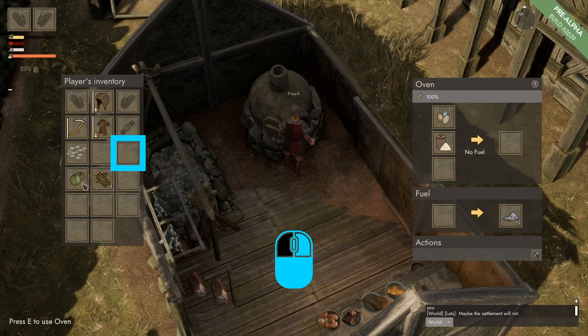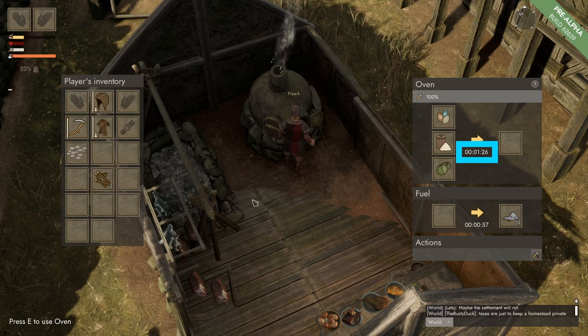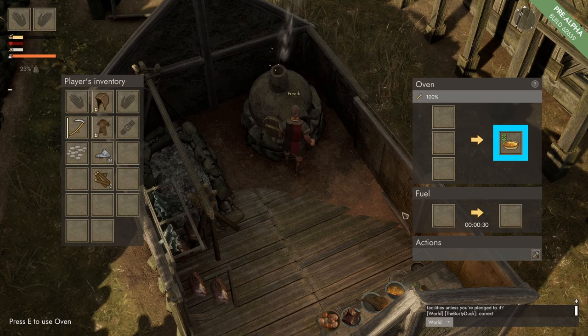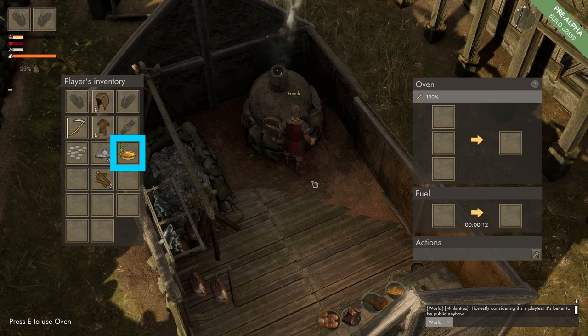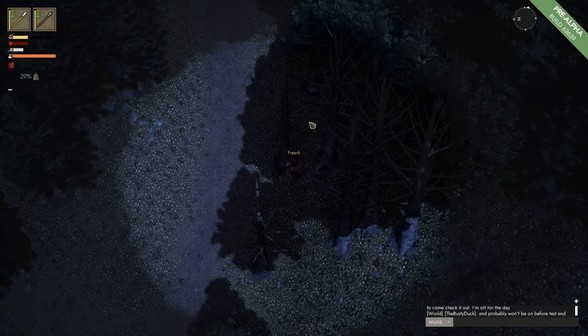We take these ingredients to our cookhouse, grab some fuel, come to our oven, and press E to open it. We put in the eggs, the flour, and the cabbage, then add some fuel. It takes 1 minute and 30 seconds to make the egg tart. When the egg tart is ready we can see that at maximum it will reduce hunger by 35%, restore health limit by 30%, and restore stamina limit by 32%. It will also provide healing for 360 seconds. To grab it we simply left click on the icon.